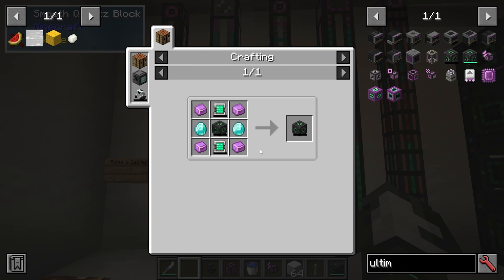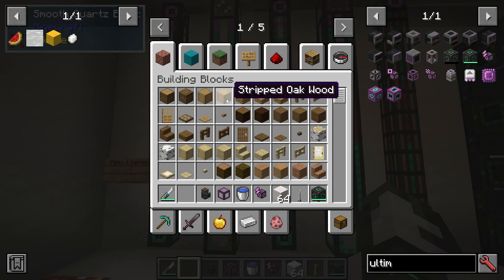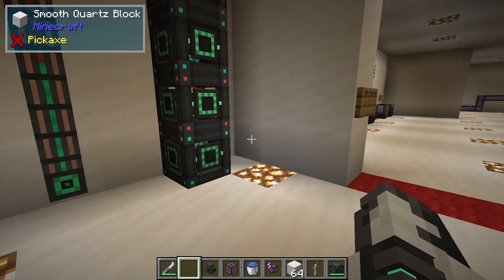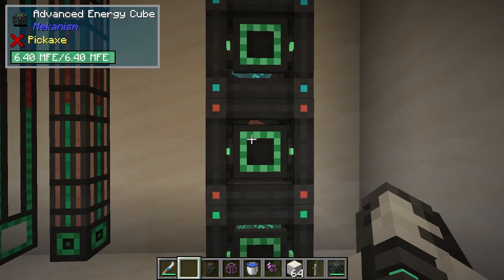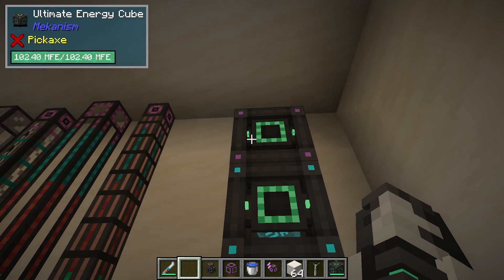That's how we work up the steps — it's pretty much the same thing when it comes to anything you're upgrading. A basic energy cube stores 1.6 million FE, advanced stores 6.4 million, elite 25 million, and ultimate 102 million.